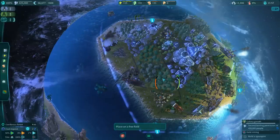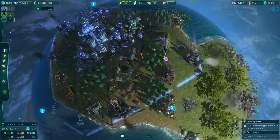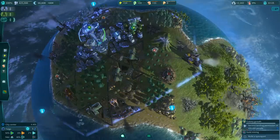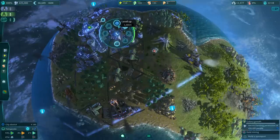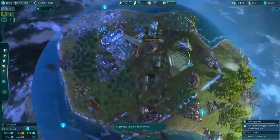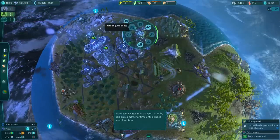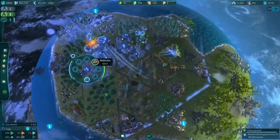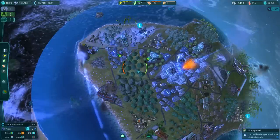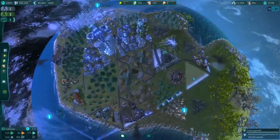I want to put in a spaceport right here. We demolish a forest to make room. We're feeling a bit stalled out, which I don't like - I want to make things happen. We can upgrade our housing to level two, which should increase population capacity. There's our spaceport going in. Lots of building happening right now, but we're at negative power - very negative power.